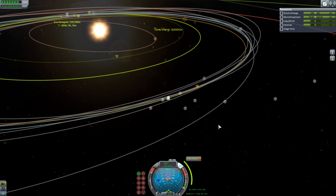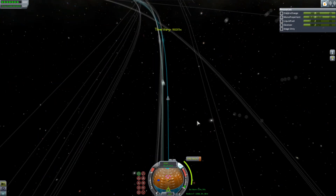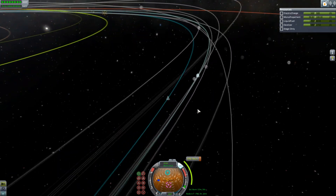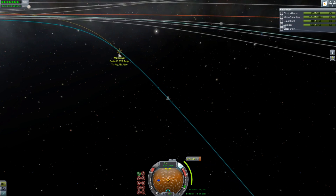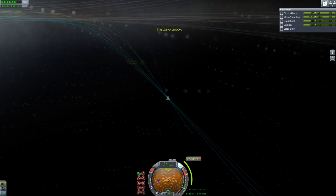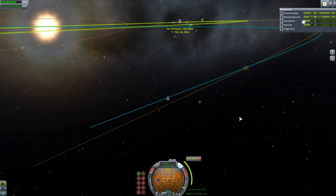Eve does distort the orbit quite a lot, which is good for gravity assists. I was attempting gravity assists of Doona a little while ago, but apparently that's actually not particularly feasible — Doona isn't very good for gravity assists. I thought it might give me something, or maybe I was coming in at a weird angle. I tried a lot of things, but it didn't work.